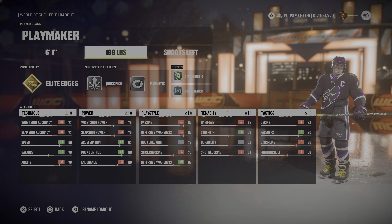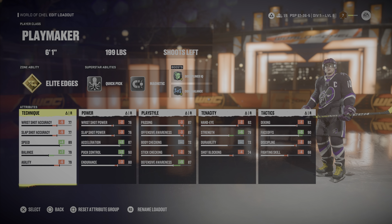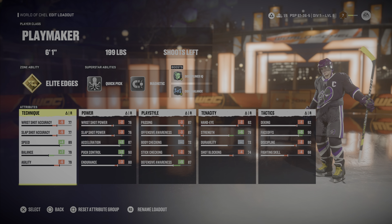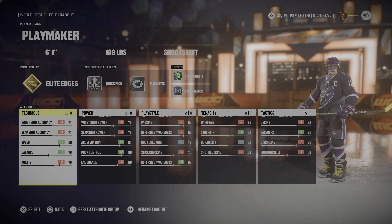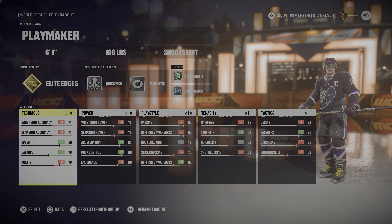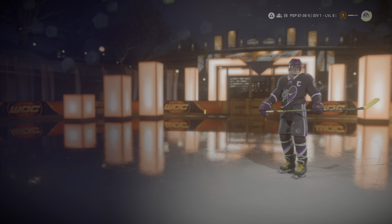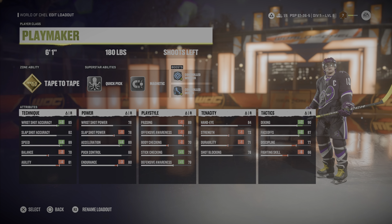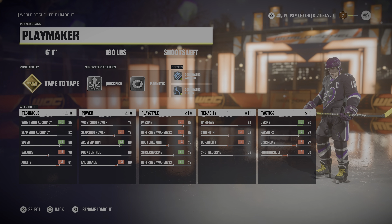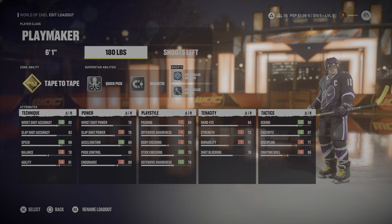These builds are mainly built for centers - that's the position I personally play - so face-off is one of the things I always make sure to put up at least a little bit. On this one I put it up plus five, and then put the deking down by just one - 82 deking is still really good for the moves I attempt to pull off. That's the first build. Like I said, this is more of the bigger defensive build, so the offensive skills might not be as great, but you're still going to be able to put shots on net - I can attest to that having used all three of these playmaker builds with no problem scoring goals.